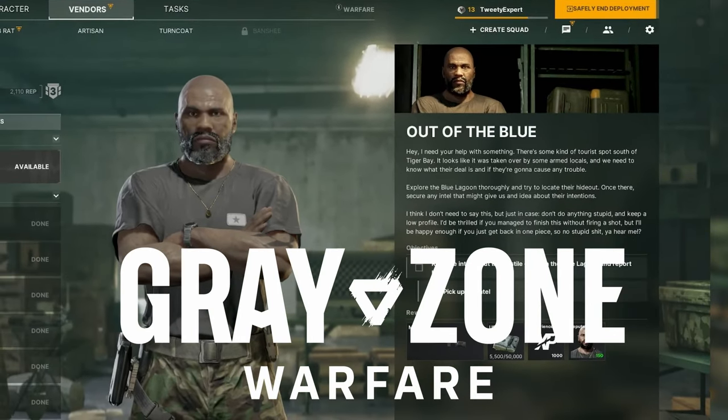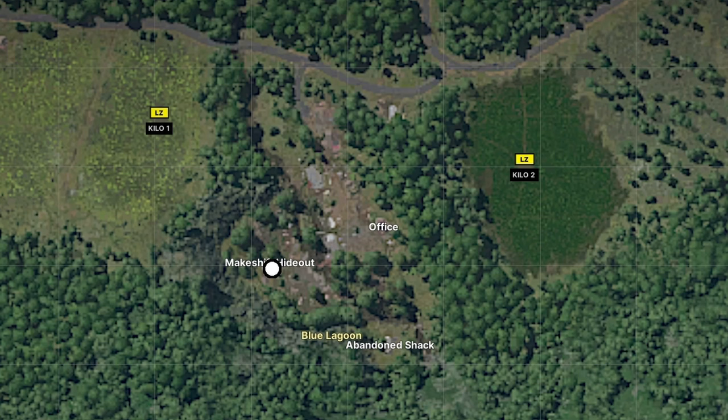You have the quest Out of the Blue in Grey Zone Warfare — here's how to find it. Pause for the map. Blue Lagoon is located in the southeastern part of the map. Follow the white dot for your objective.